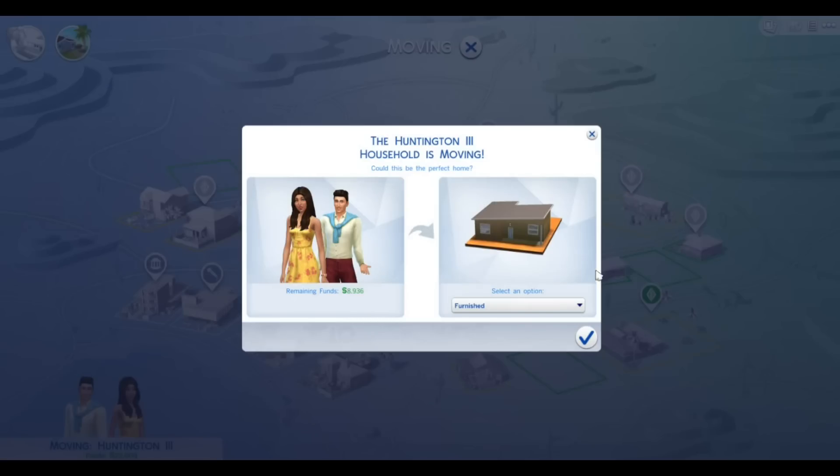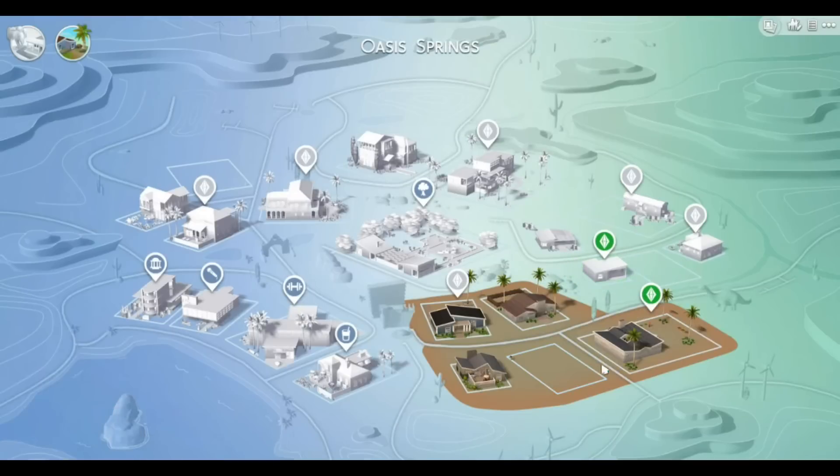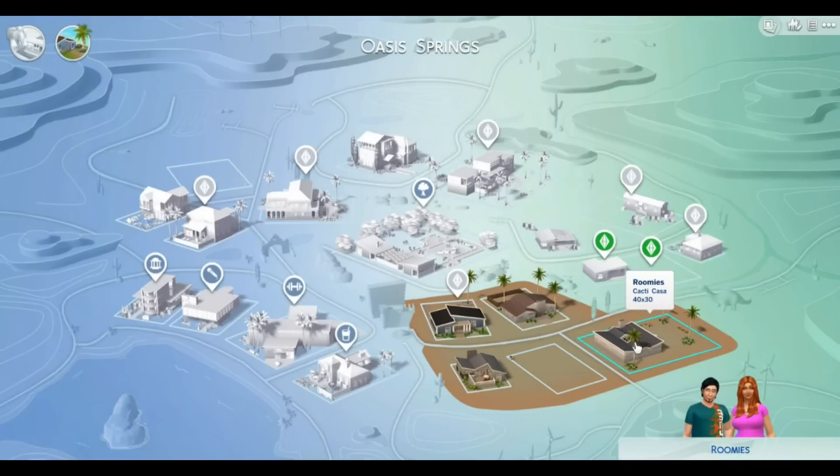So I'll move them into Milkstone. And now my Sim and her boyfriend are the only ones living at the Cacti Casa. I figured it out, so I hope this helped you figure it out too. See ya.